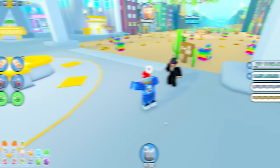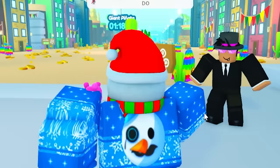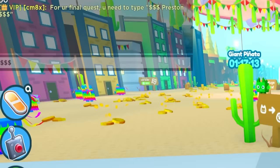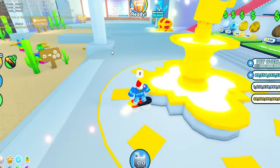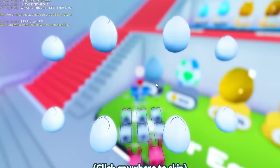I am finally back — I have finished it. What is the last step? He said, for your final quest, you need to type $$$ Preston $$$. He says congratulations — you have now unlocked buy 100. And then he left. Let's go test it out right here. Wait — buy one, buy three, and buy eight. No, that is not 100. And then I found out this was a prank.